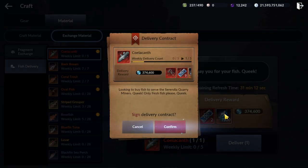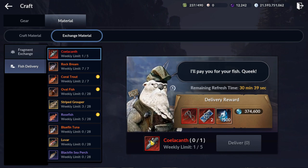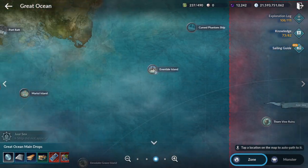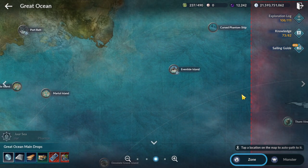If you have a lot of redfish, don't worry — you can save them for next week because this resets weekly. Just try to catch four redfish per week. And a common question: can you catch redfish from a normal fish spot? Yes, but it will cost stamina.